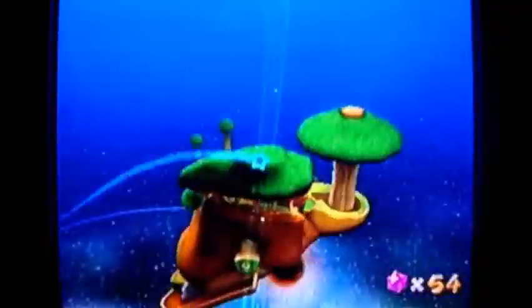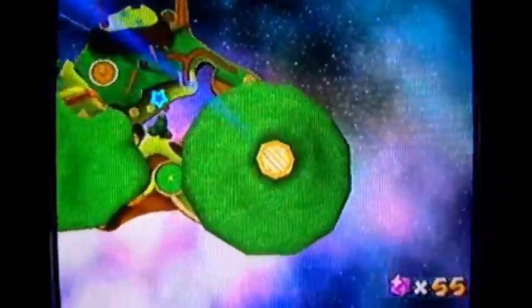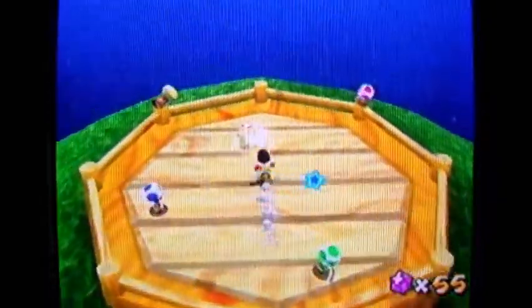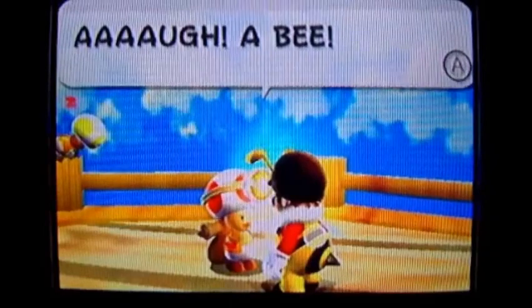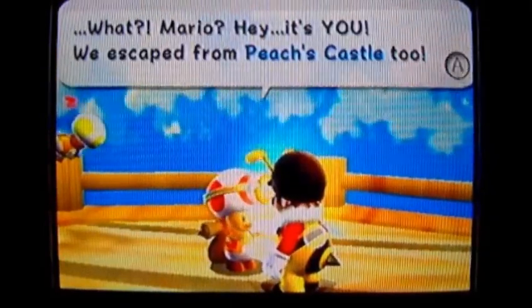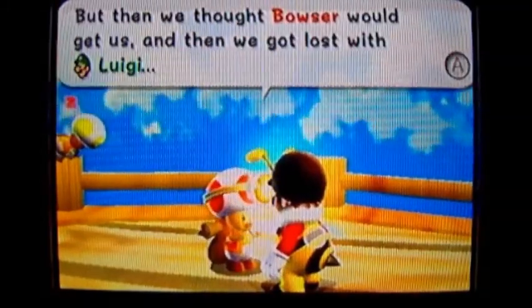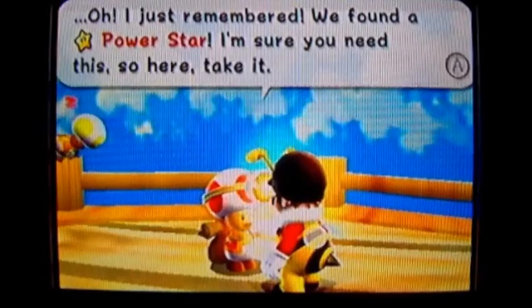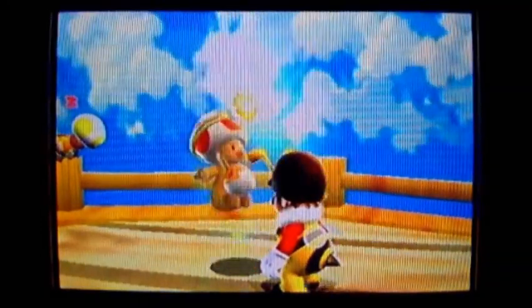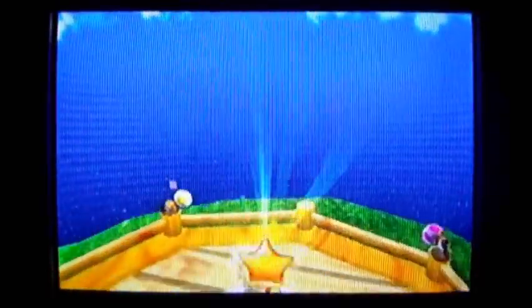There's the sling star and now we're going up to the very top. We meet the Toad Brigade up here. Oh no, they got lost with Luigi! I get a power star — yes! Give me that power star! You can also talk to the rest of the members of the Toad Brigade.